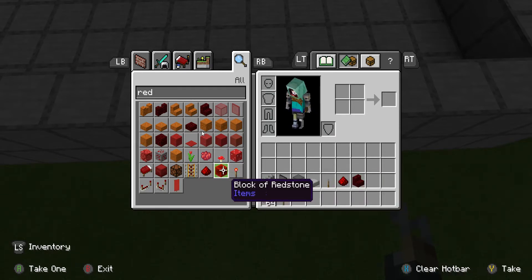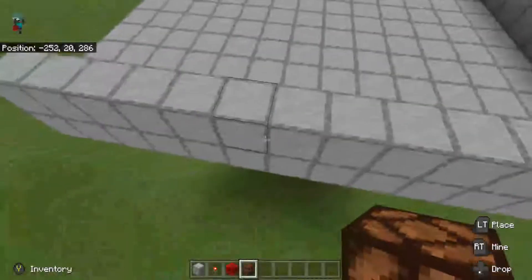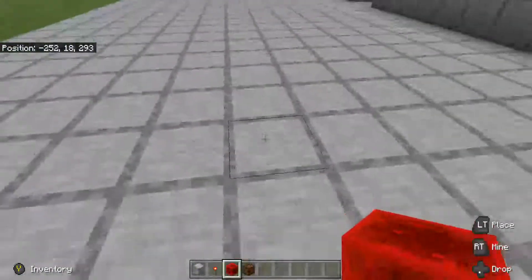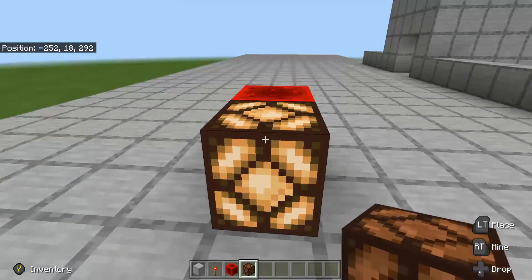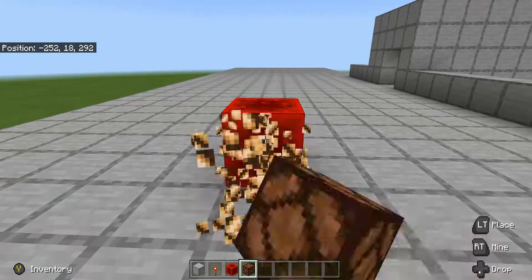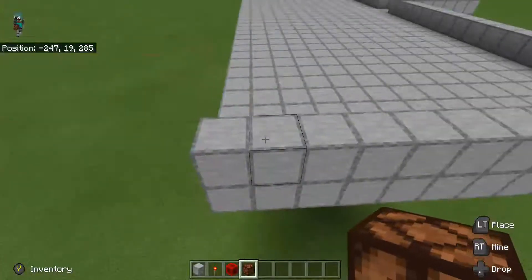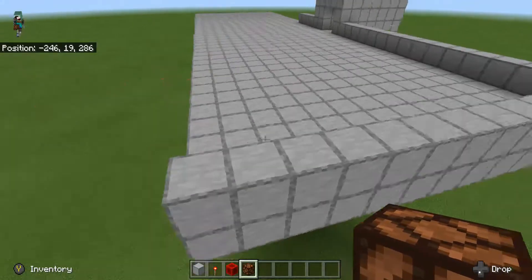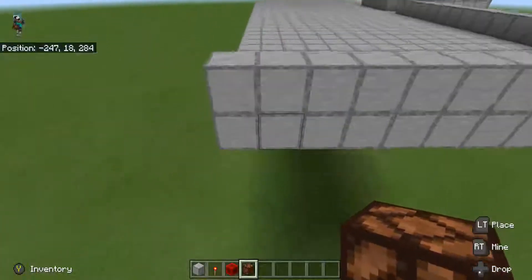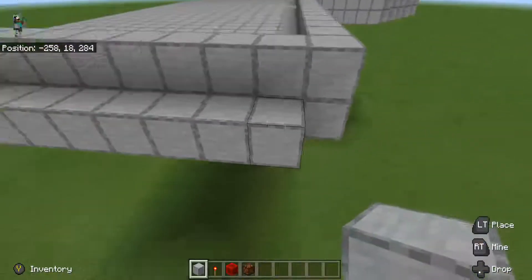What I like to do for the engines is get a block of redstone and then a redstone lamp. You put the block of redstone and then the lamp and it makes it work — we're going to do that for the engines. You can do something different and make it however you want, but I'm just going to show you the way I normally do it.